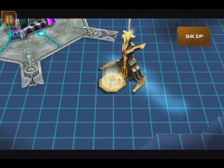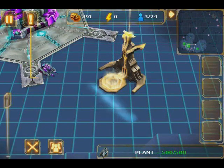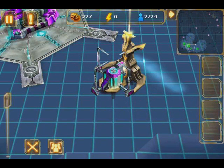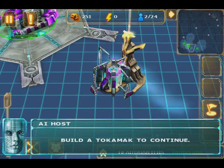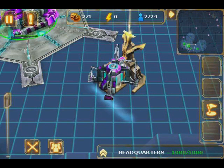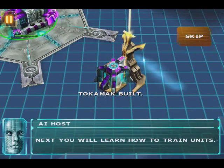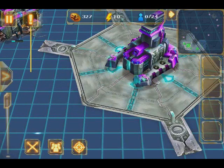The secondary resource is energy. To collect energy, you need to build a tokamak. Build a tokamak to continue. Next, select the HQ and touch the action icon. Create a new drudge.